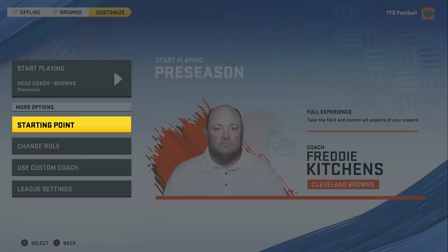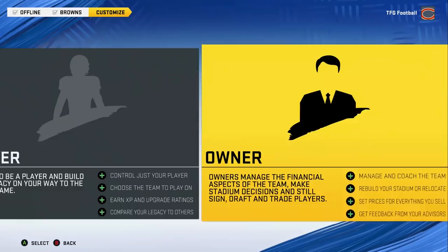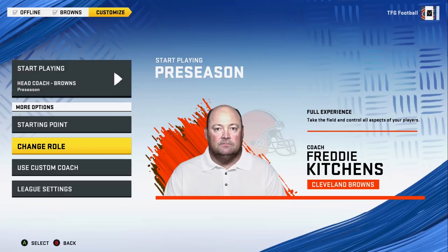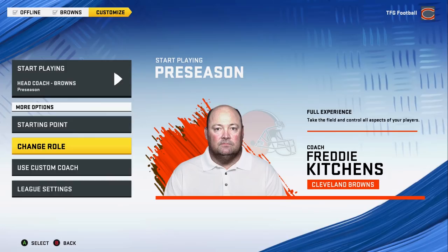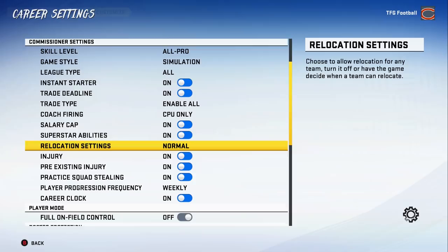The first thing you do is pick your starting point — definitely do preseason if you want a realistic feel. Then pick your role: coach or owner. Owner gives you a little more flexibility with moving your team, building a new stadium, setting your finances, and having to make money for your team. I'd recommend doing owner if you're offline. For league settings, difficulty we'll get into in step three, but keep most things the same.